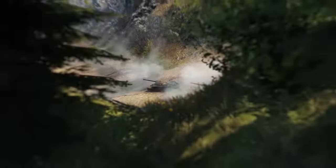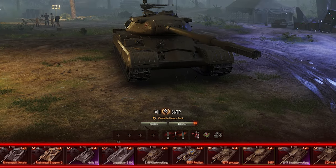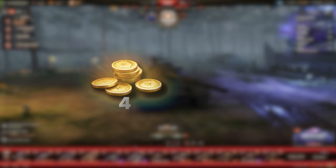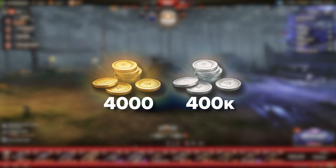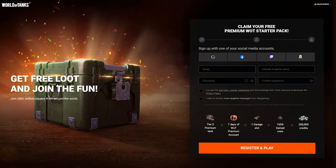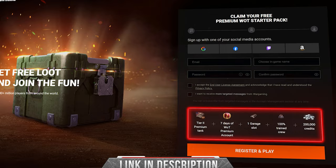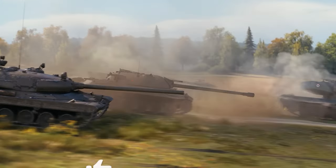With these codes you'll have a wealth of consumable items — med kits, repair kits, equipment rented or permanent — over 4,000 gold and 400,000 credits! All this will look great on a new account. So go ahead, follow the link in the description, register, grab all these bonuses, and play World of Tanks!